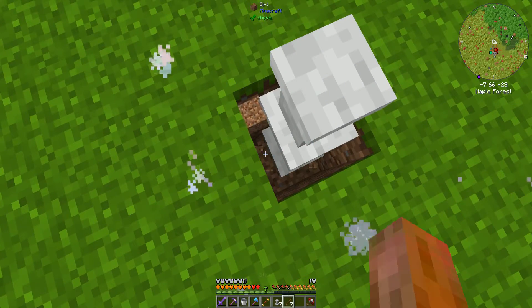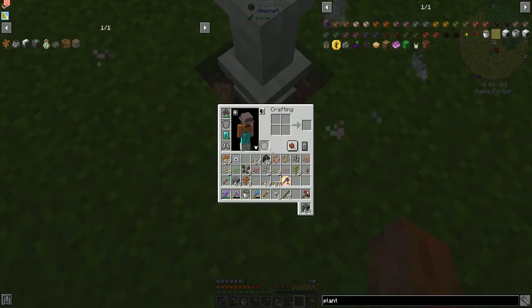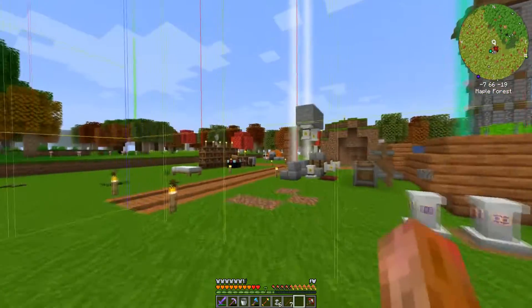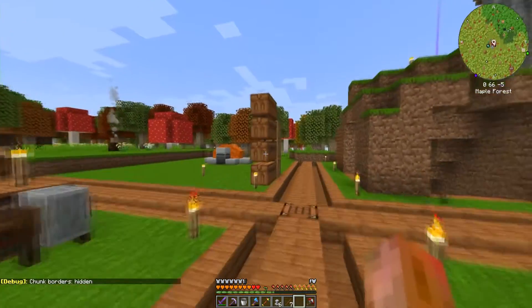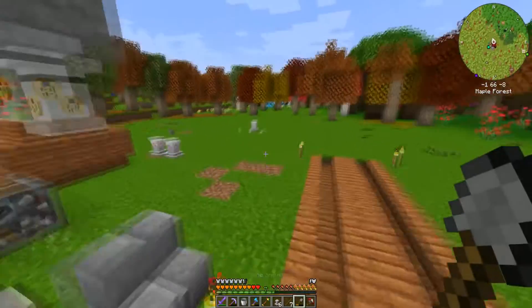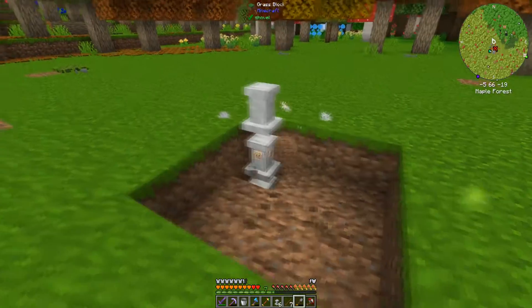Underneath the chopper will be our fertilizer, and underneath that will be our planter — I don't think I need to upgrade it by any means. Then what I'm going to do next is some digging. Let's get a shovel and do a small square — yeah, why not.